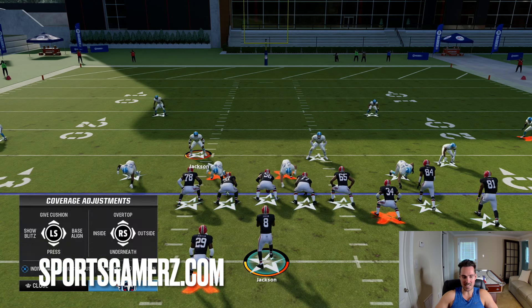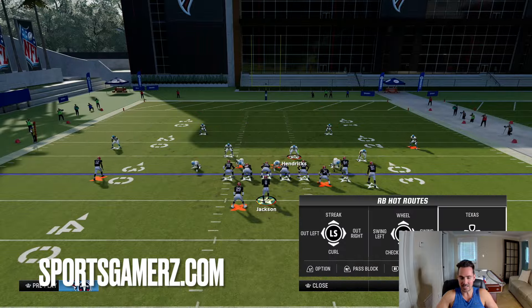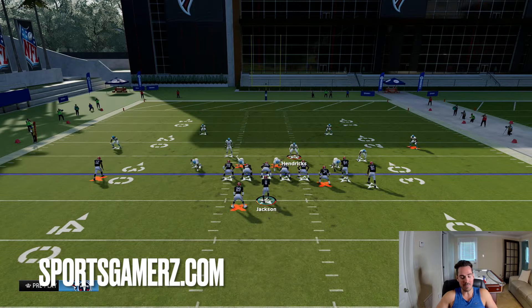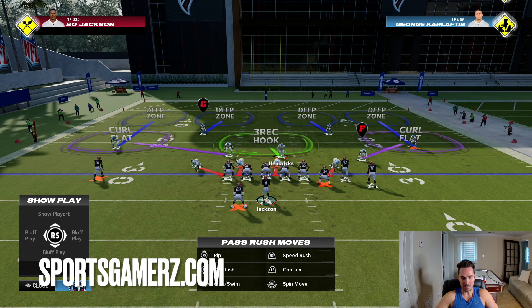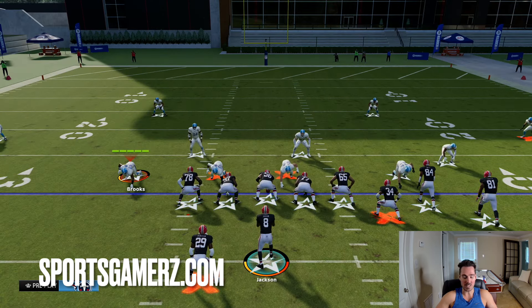When you recognize somebody is killing you with the running back — whether it's a streak, a Texas route, in and out of the backfield — there's a universal way to kind of stop all this. What you're going to want to do is whatever defense you're in, it doesn't really matter. We'll show a few examples. Here we're in nickel over, cover four quarters. I'm in a defense where the middle is my job, and most defenses are like that. What we're going to do is on the defensive end that's on the same side of the screen as the running back — here the running back's on the left — we're going to put him in a bluff blitz.